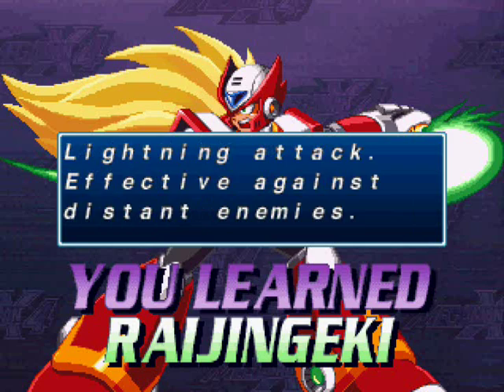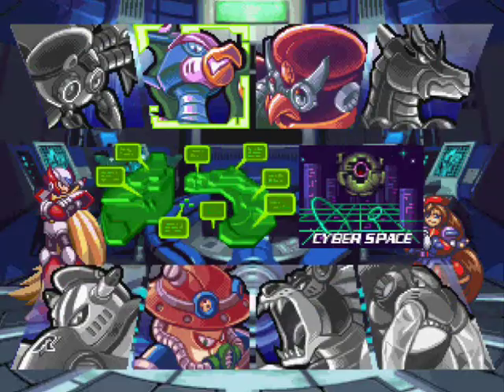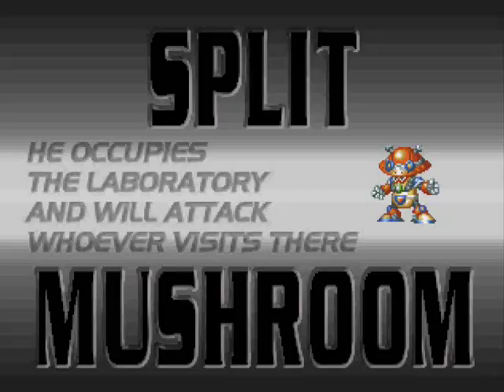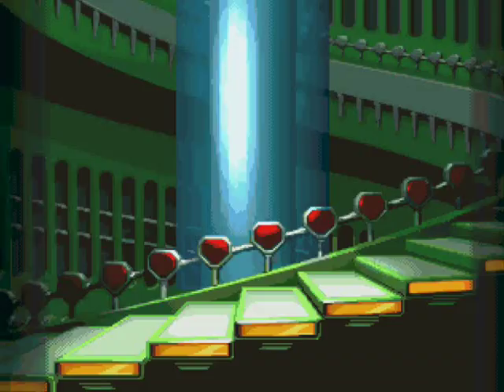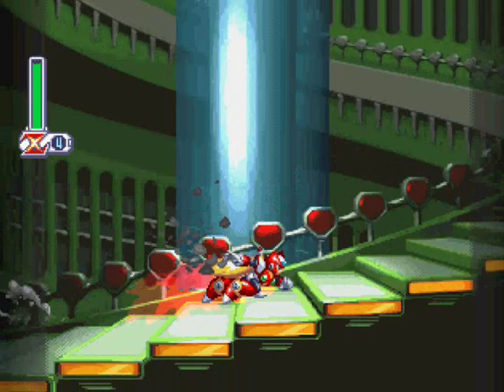By defeating him, we get Raijin Giki. Special button on the ground — it's a lightning attack, effective against distant enemies. Basically, Zero charges his Z Saber into an electrical saber. All you have to do is push triangle, or Y, or whatever the button is on top, and he just sends out this big lightning sword sticking straight out. It takes a little time to get it out there; it's not the fastest move in the world, but it does alright.